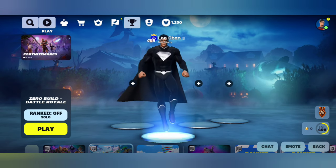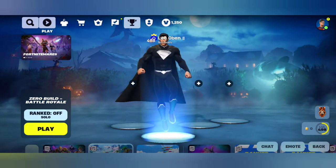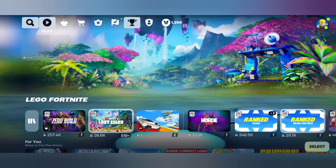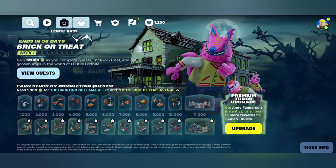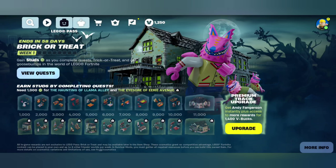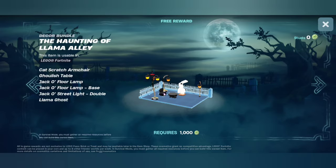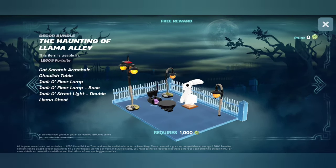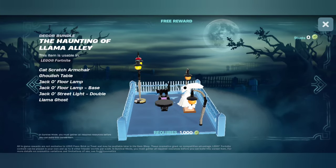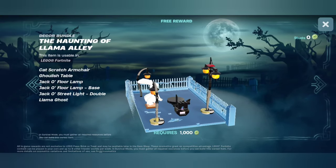It looks really good. Is there a miniature battle pass or something? No, there's not — that's fine. But if we go over to the Lego stuff, there's actually a new Lego battle pass, which is funny that it's 1400 V-bucks for this small pass. We get some interesting items — what is that in the middle? Is that a bird? Llama ghost — that doesn't look like a llama. I like the black cat thing, that's funny.